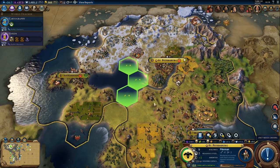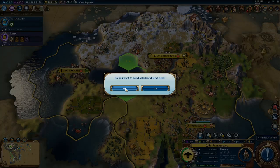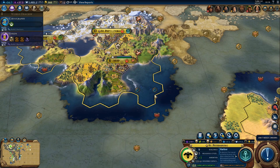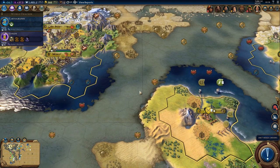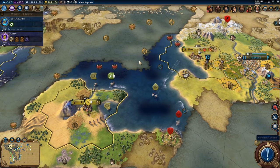That works. That will take 6 turns. We need to get rid of that barbarian camp before it starts spawning galleys or something like that. In fact, we do have a few trade routes going through here, so maybe we should move the galley towards it.